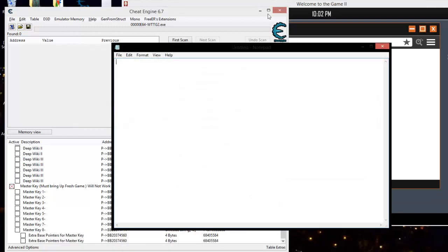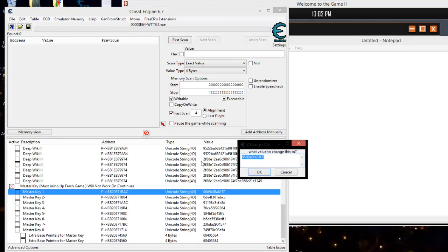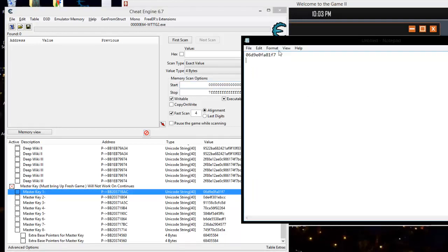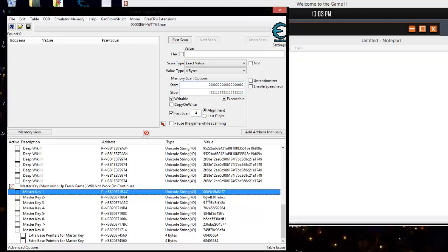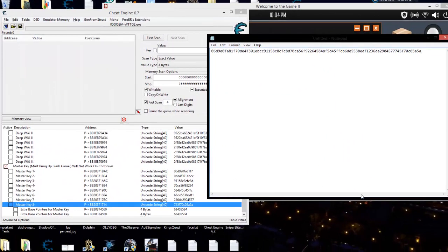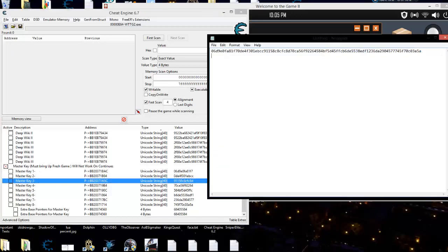I'm going to bring up a new notepad. Here's Key 1 — we're just going to copy that. And just on down the list. I'm going to pause it while I do that so you don't have to suffer through it. I've copied in all the keys — these are in order from 1, 2, 3, 4, 5, 6, 7, 8. So you put them in order, just like that.